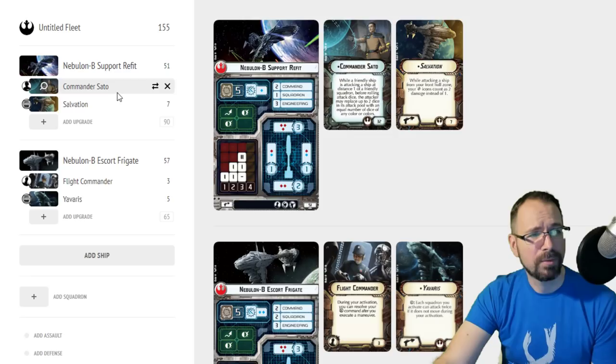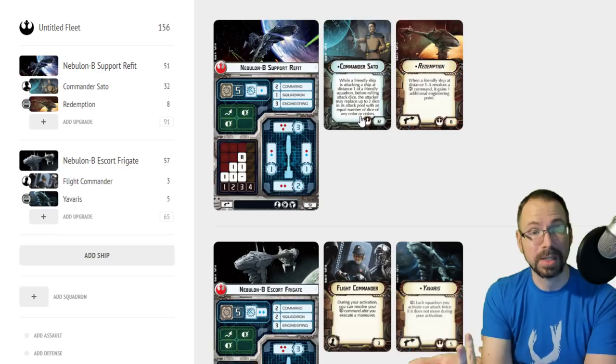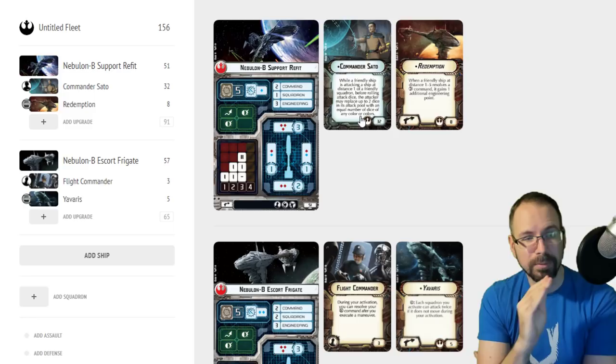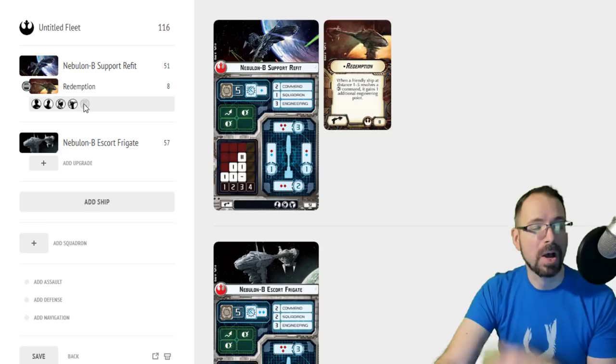The only other title we had for years was The Redemption, which is now one of my favorite titles. I used to hate it because it was eight points and just gives friendly ships one extra engineering point — that never seemed that great. I think it's a lot better now, and that's going to be my launching point to talk about the first really awesome new upgrade I want to discuss today.